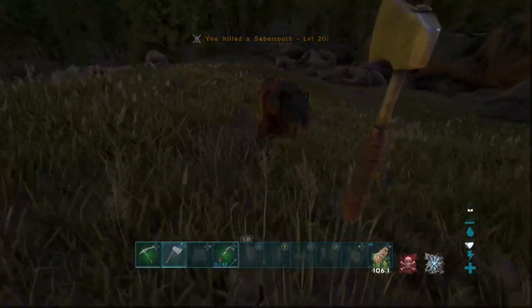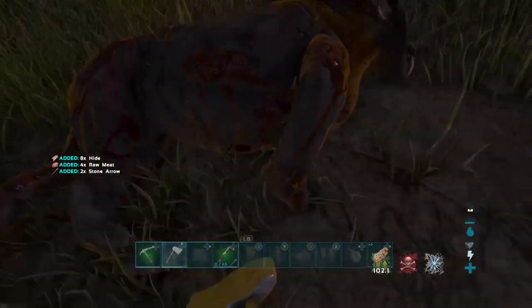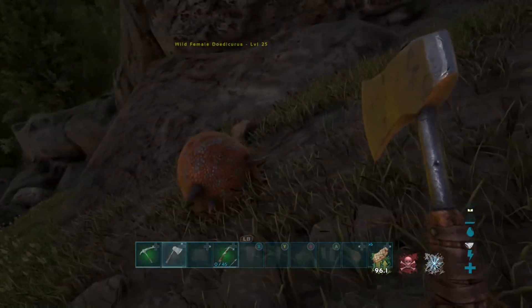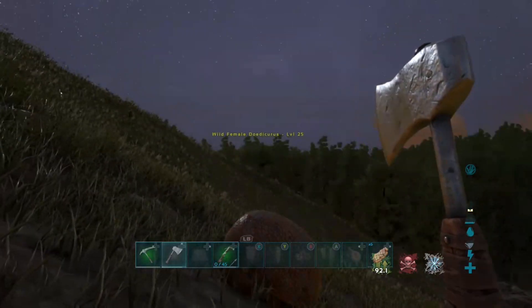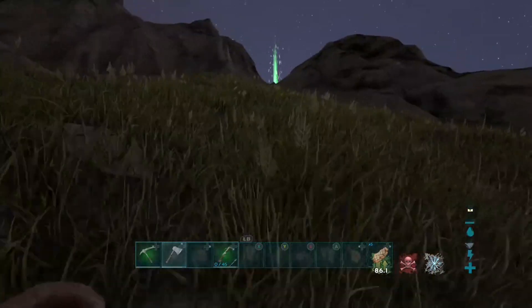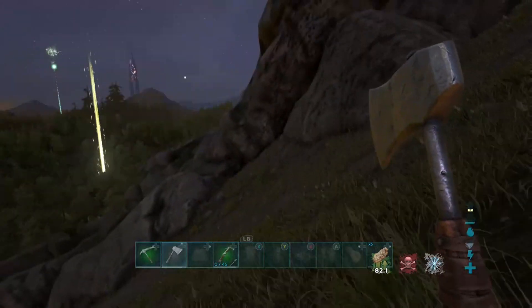So he killed that little guy. Got him. It's just in a ball, so I guess you can't kill him? I thought he killed it. That was like double the hide, right? That's how that works.